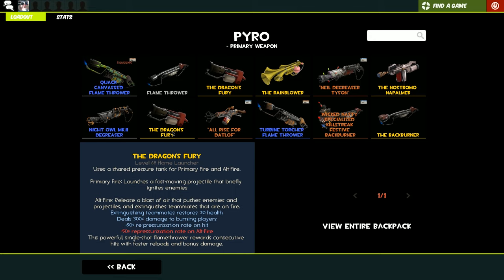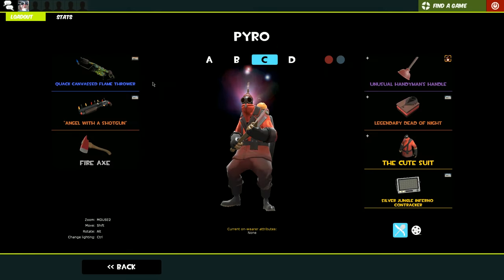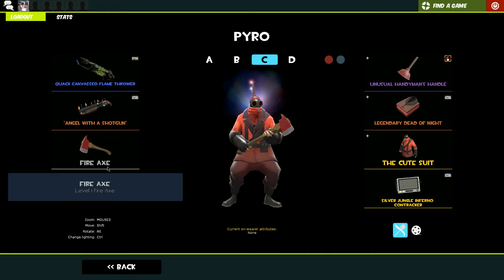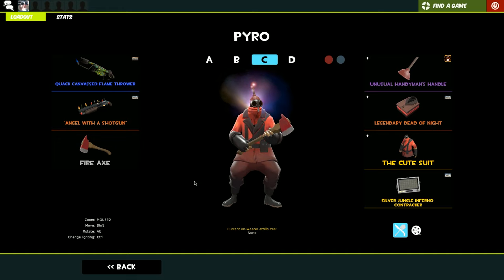Especially if you team up with another Pyro — that one goes around with normal flames to set players on fire, and then you come out with the Dragon's Fury and hit them for crits. For the purposes of this video, I'm just going to be running a stock loadout to show you how to play Pyro if you've just gotten into the game. The stock loadout is probably one of the best loadouts you could be using, though obviously there are some weapons which are just slight upgrades of stock depending on how you want to play.